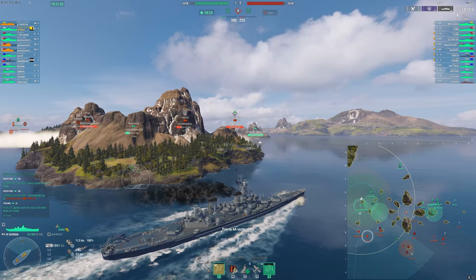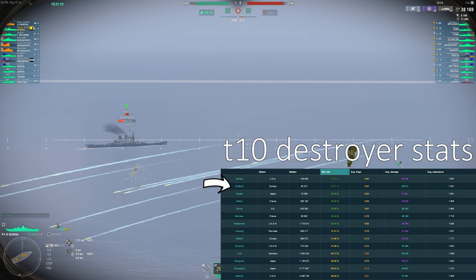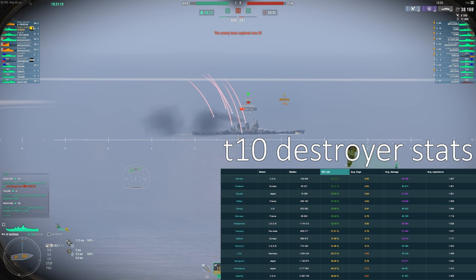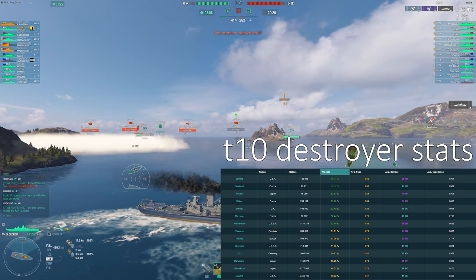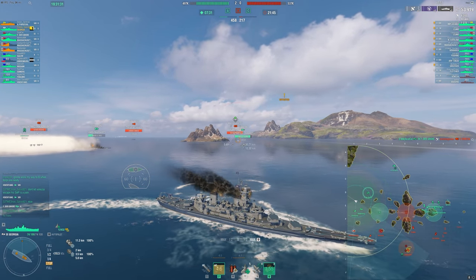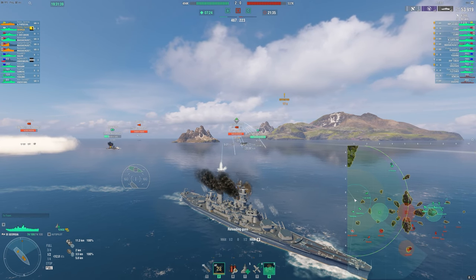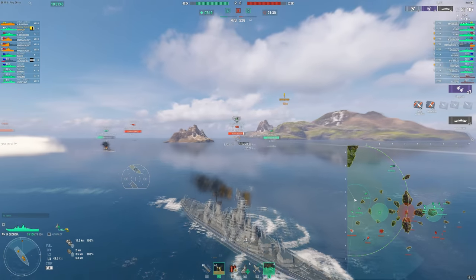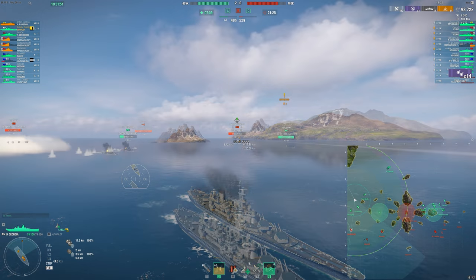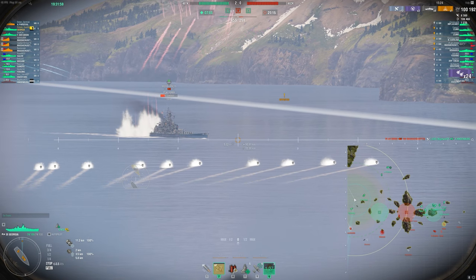There is one ship that is a DD — Småland is getting taken out, even though it's only been available for purchase for a very short time. I don't really see too many of them around, but I think part of the issue is Wargaming is noticing that it is overperforming, especially in win rate. Because you get a radar, a heal, and crazy guns. It's a very strong ship. If you're someone who is a competitive destroyer player, it's just necessary — you have to have this ship.